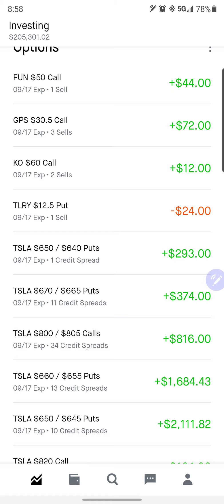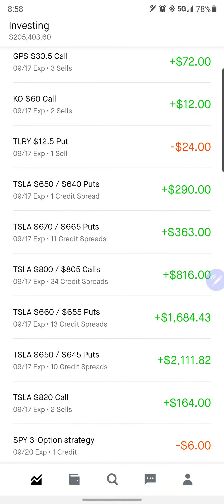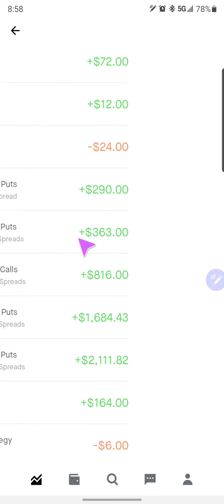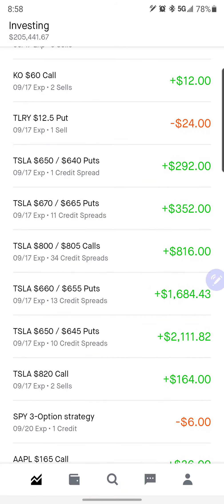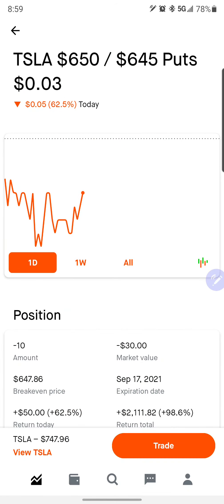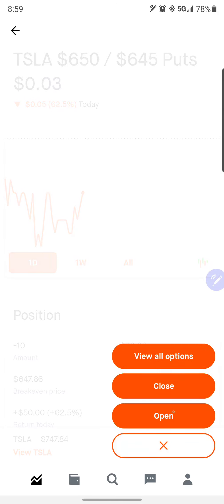That way we have a little bit more premium collected on some of the higher ones and some of the lower ones, so we can just not worry about it. Those are very high probability plays. The ones I'm going to roll out right now — since we just got three more filled — are the 650/645s. The reason I'm doing those as opposed to any of the higher ones: we have $6–7 left to collect on these, as opposed to the ones farther out of the money where we only have $3. So we'll be able to roll them out for more gain.